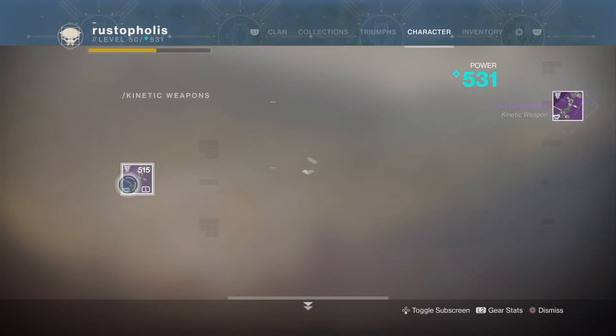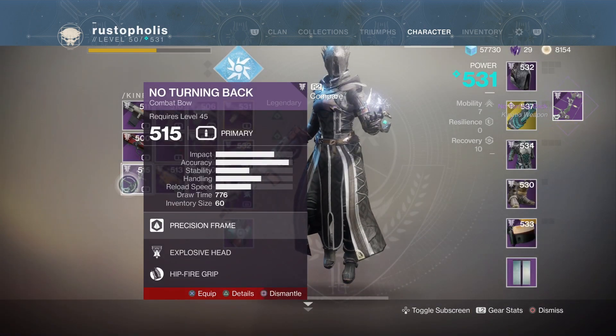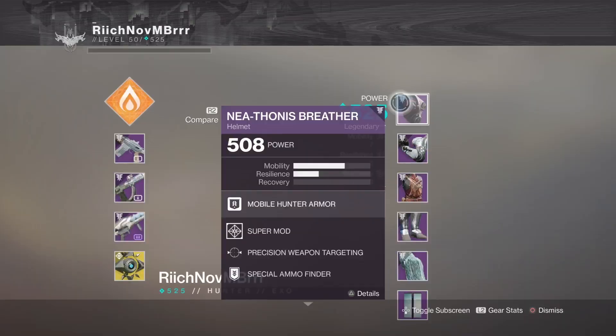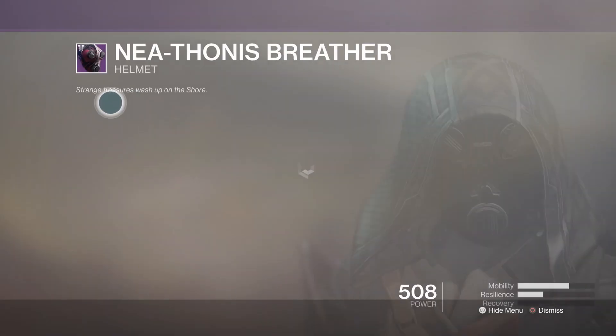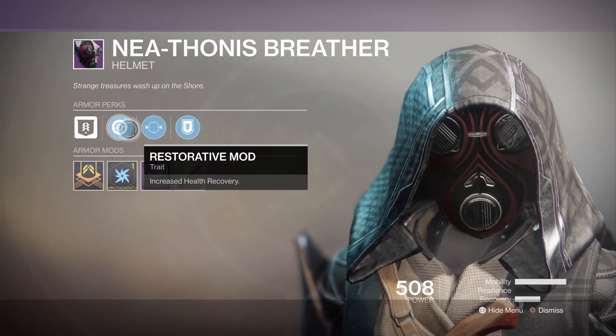When you come to the boss fight, start drilling him right away — hit him with two rockets, that's all you've got to do. That makes him go to his next phase. Then just wipe the ads out, he'll spawn you in basically, and as soon as you land, just melt him.